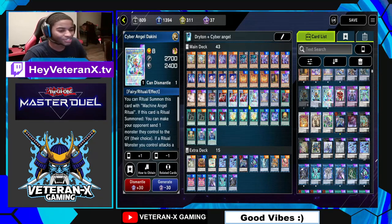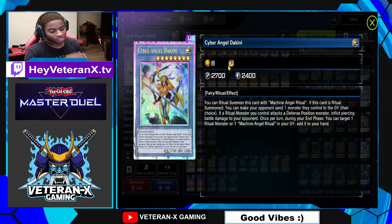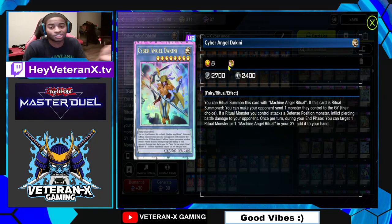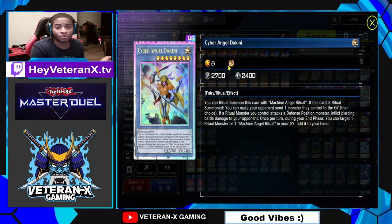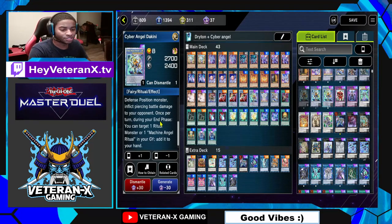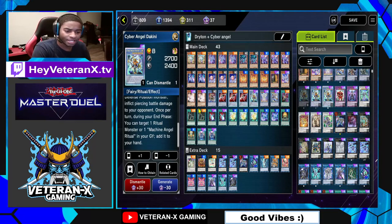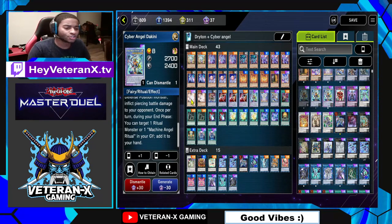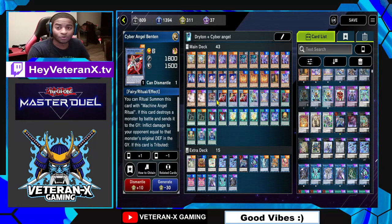The next card is Cyber Angel Dikini. Run one copy of this. When she's special summoned, your opponent has to choose one monster to send to the graveyard, and this thing doesn't target — they can't do anything except negate it. It also has a neat end phase effect: you get to add a Ritual Monster or one Machine Angel Ritual from your graveyard back to your hand. So if I have Binten in the graveyard, I'm bringing it back — more ammo for Herald of Ultimateness, and you start more combos.